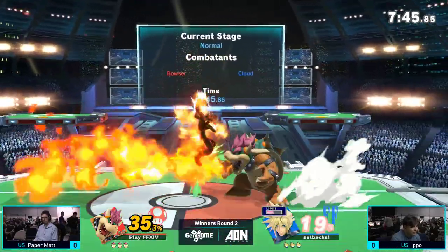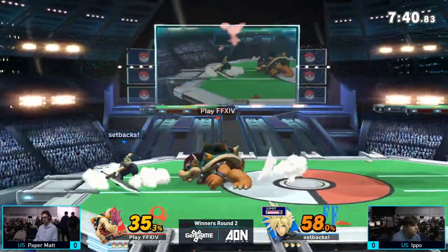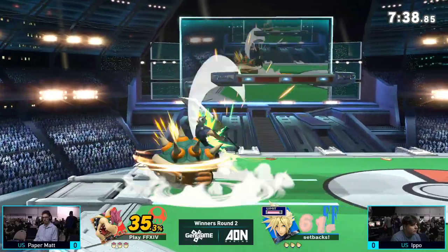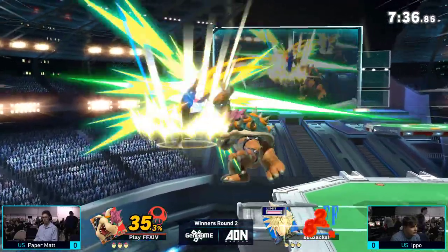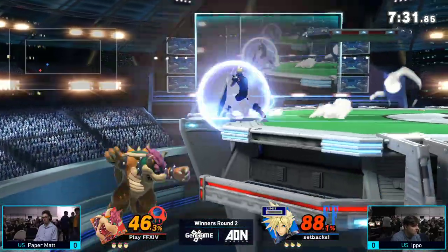Oh my god, yeah. You need to know four moves to play Cloud: Up B, cross slash, fair, and back air. But it looks like Papermatt's making this back — one big Fire Breath and a whole bunch of Up B's out of shield to cover his options.